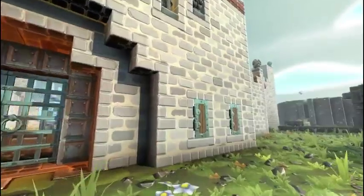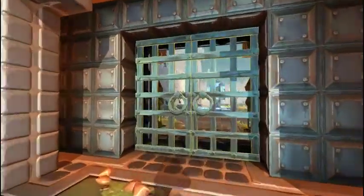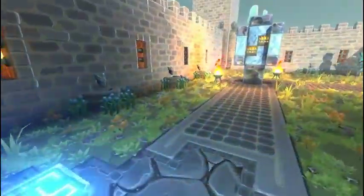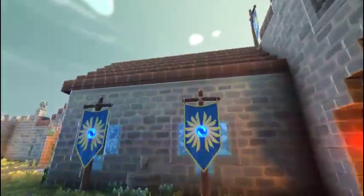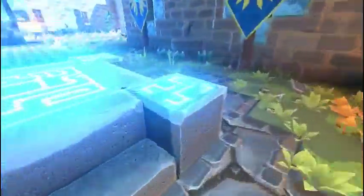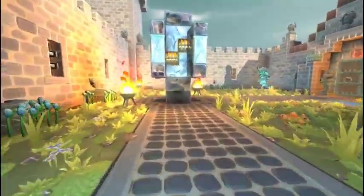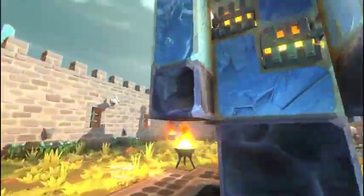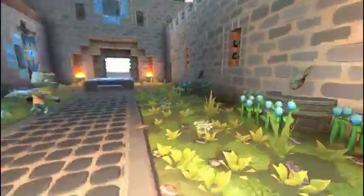Anyway, this is the front door — our gatehouse. Come on in here, and we've got this really nice courtyard that we put together. This obelisk — I guess you'd call that — it's just something to look cool.